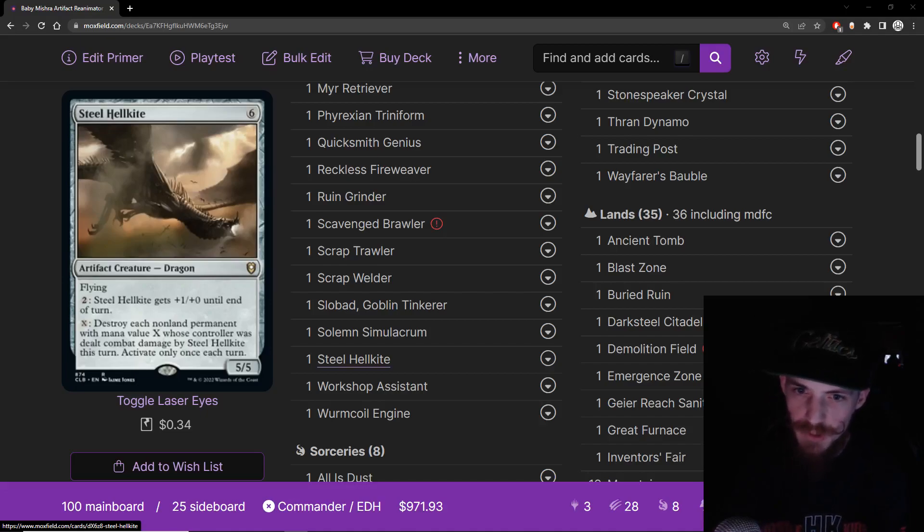Steel Hellkite — another classic. Six mana artifact creature dragon, 5/5 flyer. Pay two to give it plus one power, or pay X: destroy each non-land permanent with mana value X whose controller was dealt combat damage by Steel Hellkite this turn — activate only once each turn. This card is great for getting rid of problem permanents that red struggles with. It's very good at board wiping tokens — attack a tokens player and kill all their tokens at once, all their treasures or goblin tokens. It's a big artifact creature that can keep doing that effect over and over. Fulfills multiple roles and does what the deck wants.